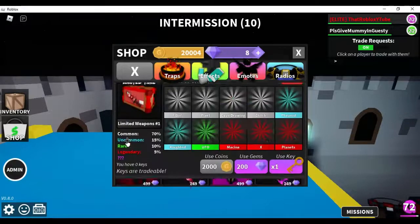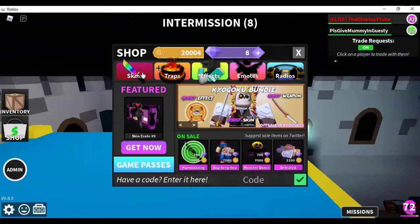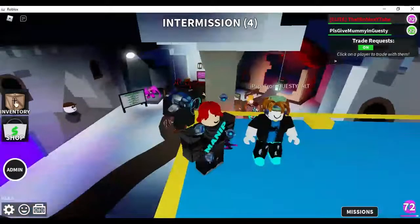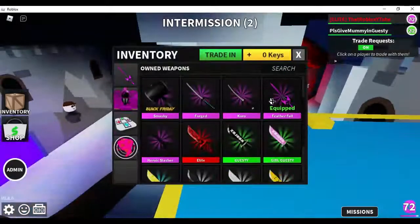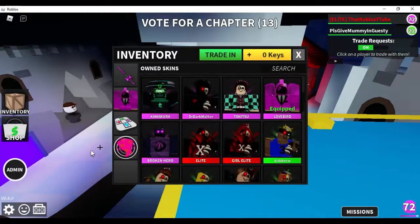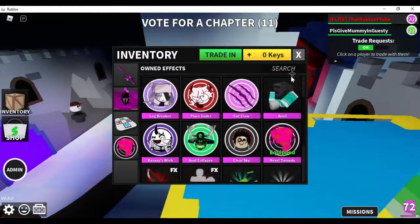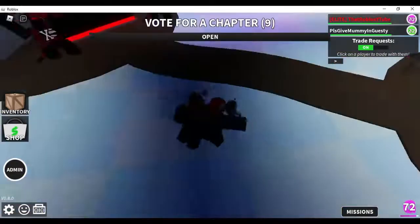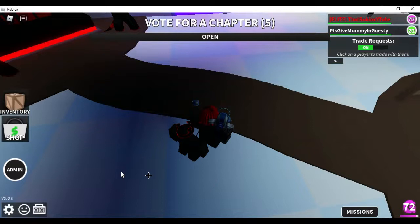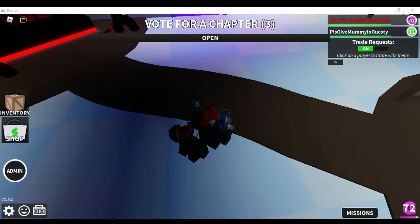What I'm gonna unbox is this — if I get any of the skins I'm gonna go to this, because the melee here is sick, very cool. Now we're in the vault showcasing feather fall and lovebird. I'm still gonna use this because I didn't show the effect. I'm supposed to go to lunch right now.